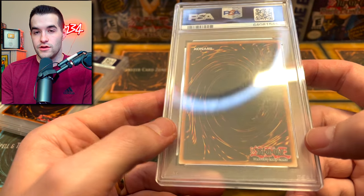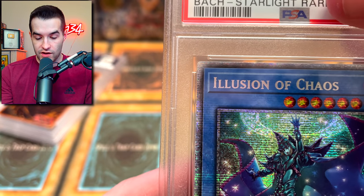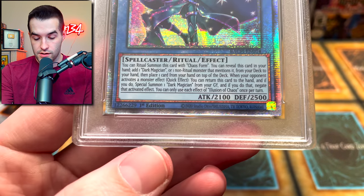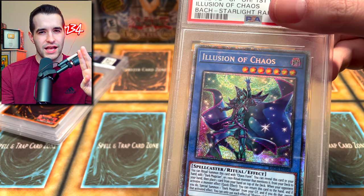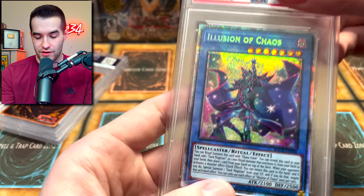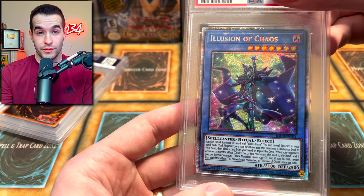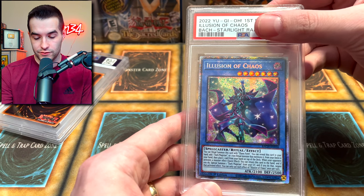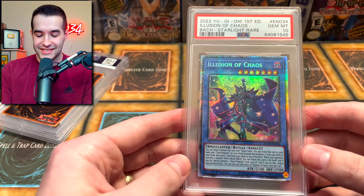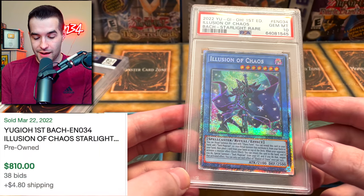Definitely looks like a newer card to me — and it is, it's the Illusion of Chaos! So we have a nice corner there, nice corner there. I think the corners are actually really good on this. Sometimes Starlights have like slightly curved corners, but this one didn't, I don't think. The centering is actually pretty nice on this card. This card looks amazing — it's a very cool card for Dark Magician fans. What do you guys think? I think I guessed 10 on this one — and it got the Gem Mint 10 Illusion of Chaos! This is a beautiful card. I'm very happy about this one.